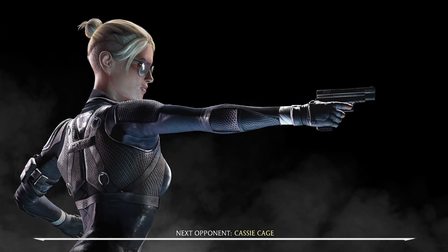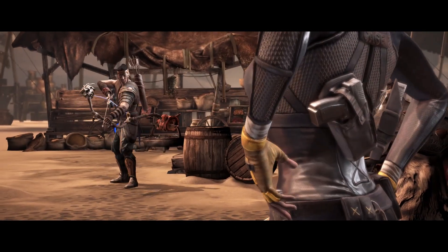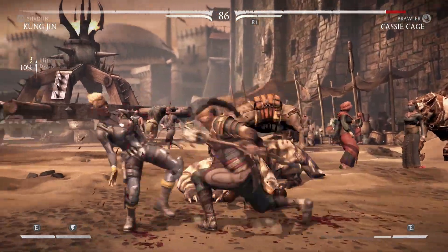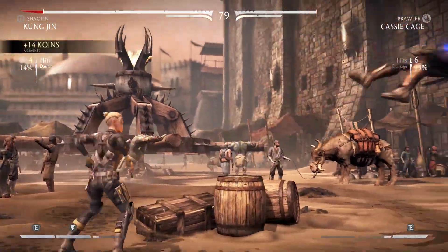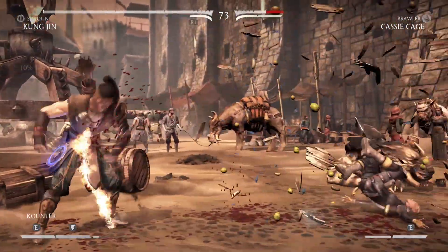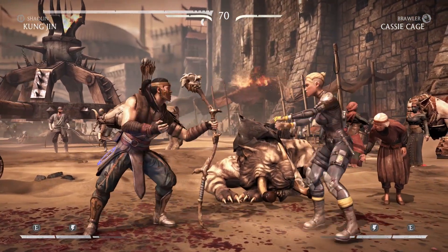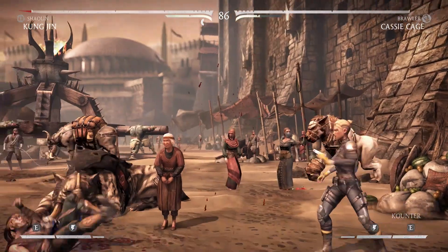Let's take on Cassie. For those who don't know, K'un Jin was a very crucial character at Netherrealm because he was their first openly gay character. It's really insinuated in the dialogue in his chapter where he's talking to Raiden and says 'I don't know if they'll accept me,' and Raiden says 'they'll accept anyone as long as you're willing to learn.' They kept it extremely vague — if you're not listening for it, you probably won't interpret it as him saying he's gay. I had to look it up.